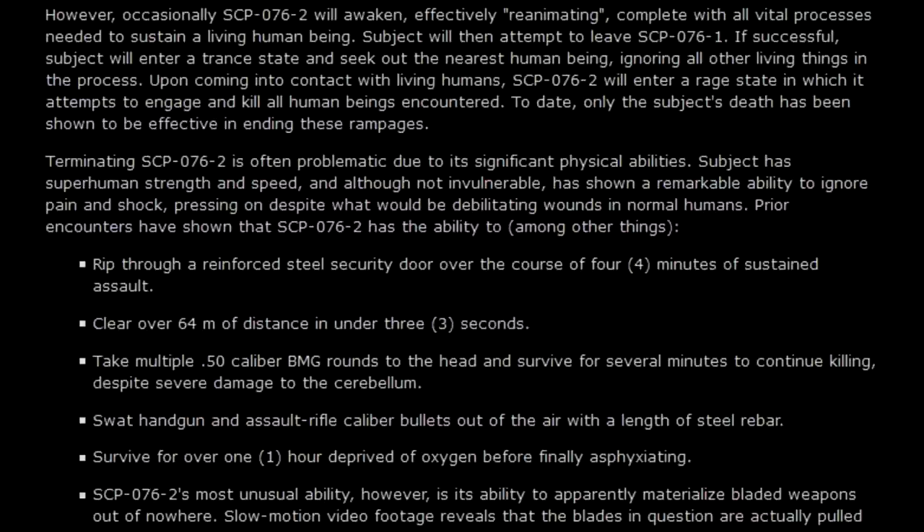Terminating SCP-076-2 is often problematic due to its significant physical abilities. The subject has superhuman strength and speed and, although not invulnerable, has shown a remarkable ability to ignore pain and shock, pressing on despite what would be debilitating wounds in normal humans. Prior encounters have shown SCP-076-2 can rip through a reinforced steel security door over the course of four minutes of sustained assault, and clear over 64 meters of distance in under three seconds. It has also taken multiple .50 caliber BMG rounds to the head and survived for several minutes despite severe damage to the cerebellum.